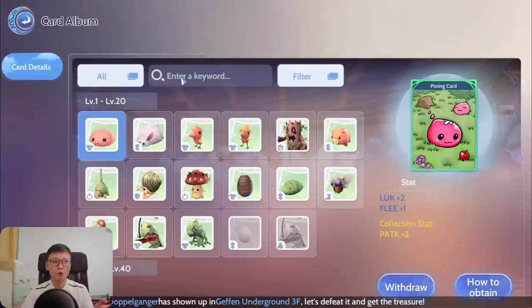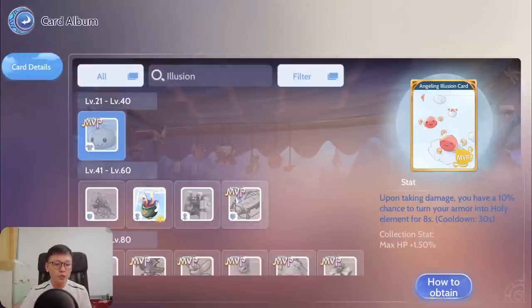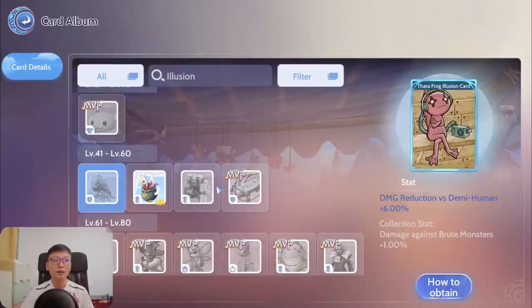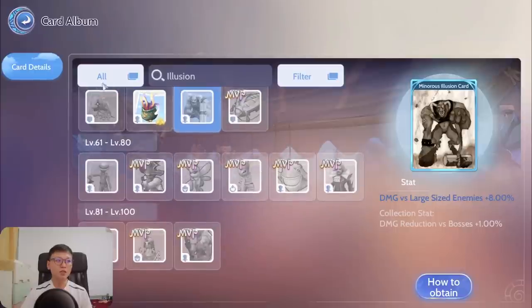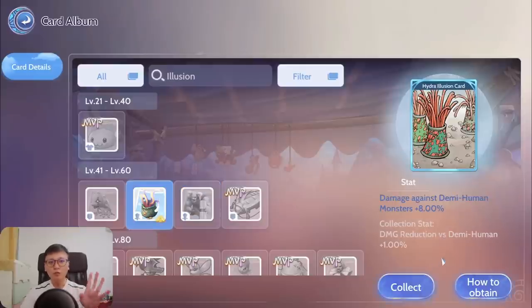If we go to the card album and type in Illusion card, most beginners are familiar with the fact that there are Illusion cards for some of these monsters, especially the common ones — the Hydra Illusion card, the Skeleton Worker, Tara Frog, as well as the Mineris card. These are the Illusion forms that are quite a lot weaker than the actual counterpart, but they are obtainable through various shock redemptions.